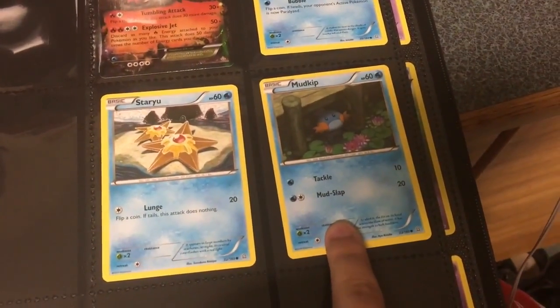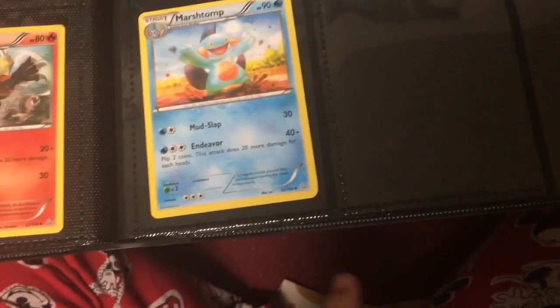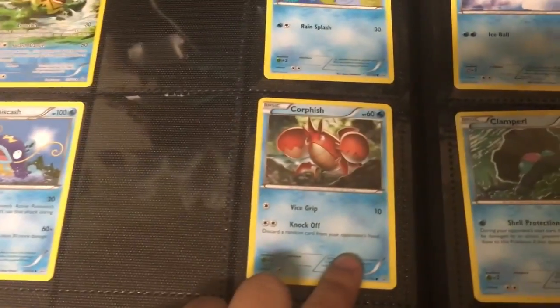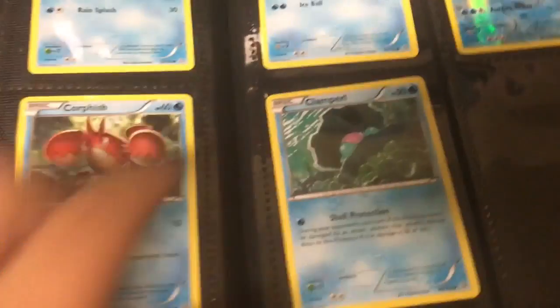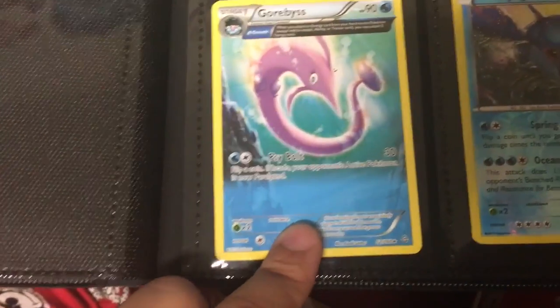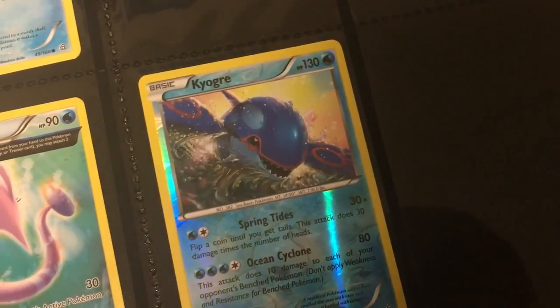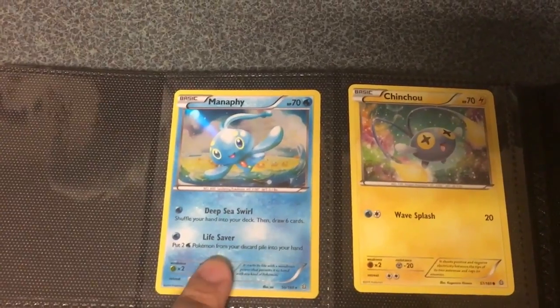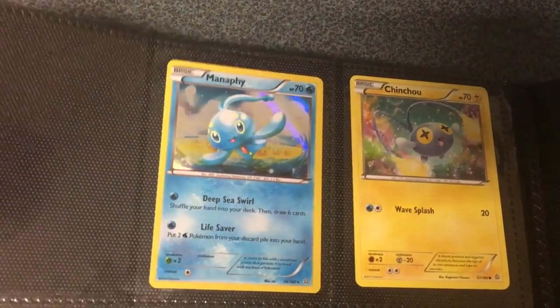I have Horsea, Staryu, Mudkip for your Mudkip fans, Marshtomp, and I still have not gotten the evolved form whose name I forgot. I have my Ancient Origins Ludicolo, Barboach, Whiscash, Corphish, and Feebas. I have my Spheal, my Sealeo Reverse — you can tell how pretty these Reverse cards are — my Clamperl, my Gorebyss. I have my Shiny Kyogre, which I really love this card. And one of my favorite cards in this collection is the Holographic Manaphy card — I think it's just absolutely a stunning card.